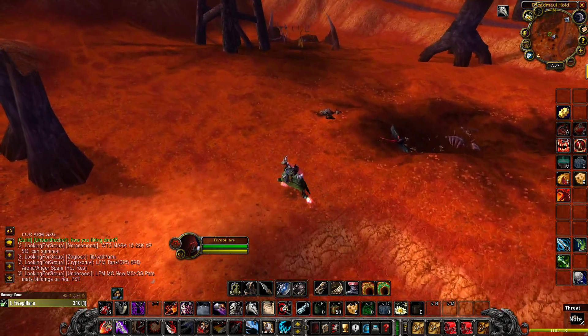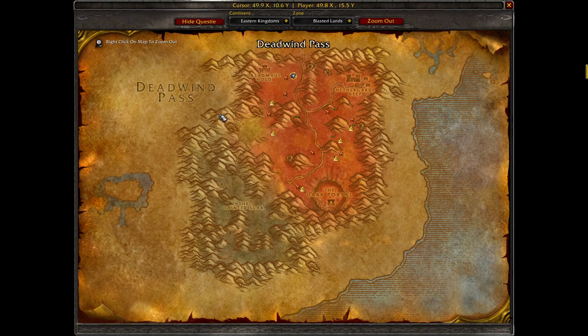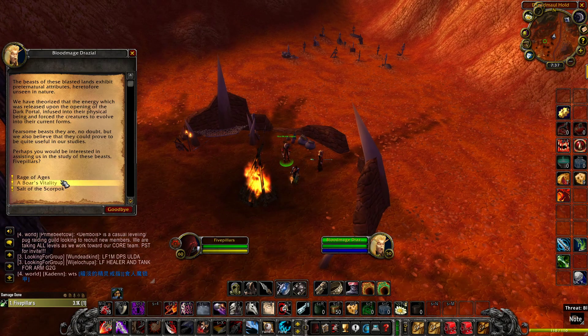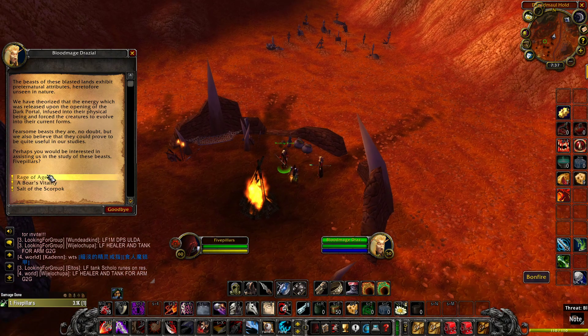I'm going to show you guys exactly what it is. As you can see, where I'm at currently, I'm in the Blasted Lands area. This is going to be the area where you're going to be farming these materials that give raiders these buffs. When raid day comes, these guys are going to be looking for these specific items on the auction house to buy them, then come over here to turn them in and get their buffs.